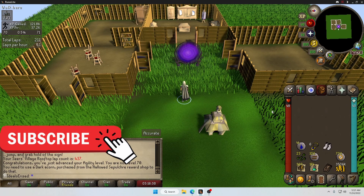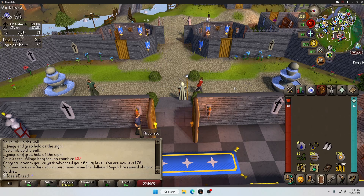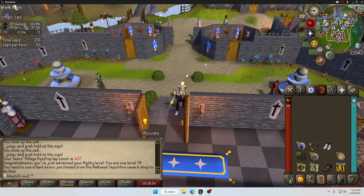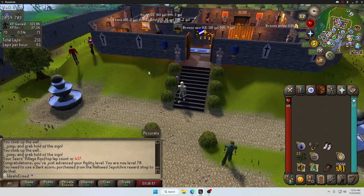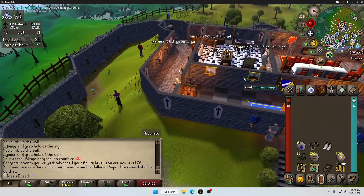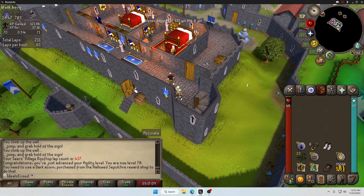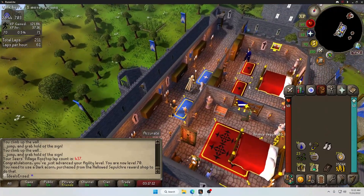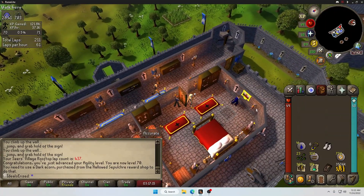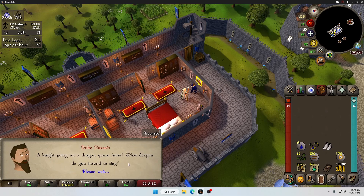We need like 70-something construction to store capes of accomplishment — the next tier above current only stores one, but the one above that stores three. Coming over to grab the anti-dragon fire shield since we're doing Dragon Slayer 1 finally. For Scorpion Catcher we also need to run past some blue dragons, so it's helpful. I'll keep Graceful on since we don't need much combat for Scorpion Catcher.